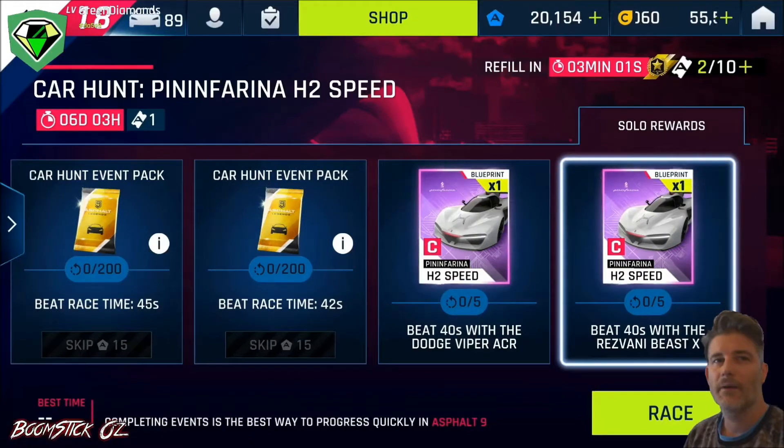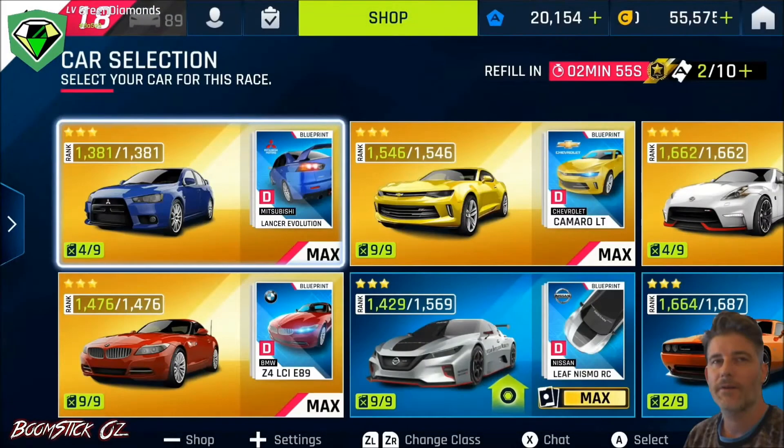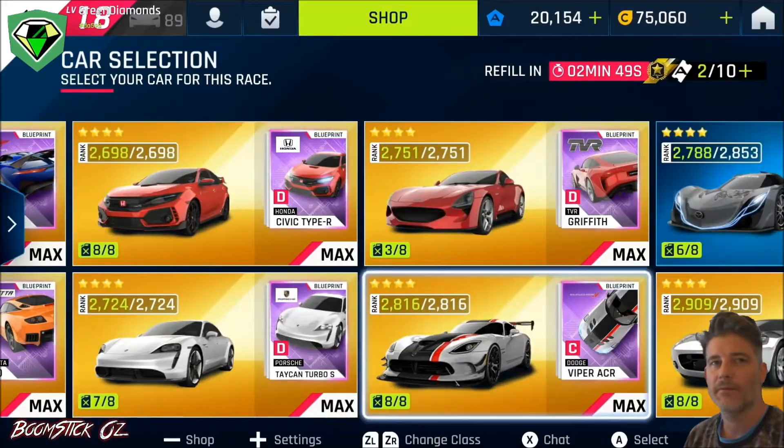You'll need a Dodge Viper ACR and a Resvani Beast to get the guaranteed blueprints, apart from the standard two that you get doing the runs, and then there's the three packs for doing the time.